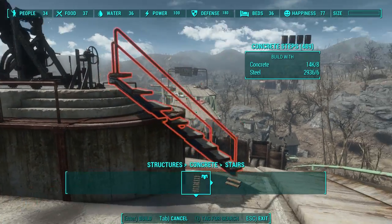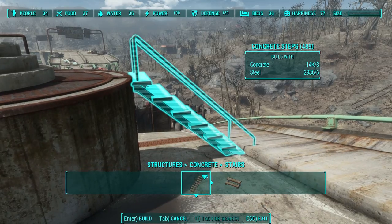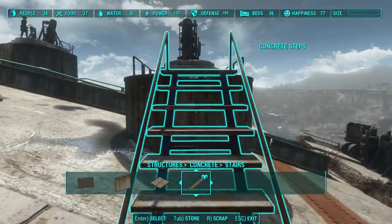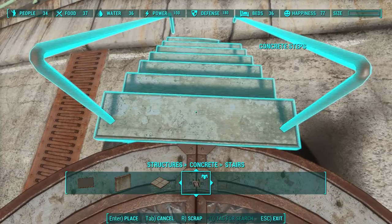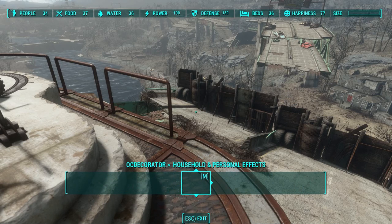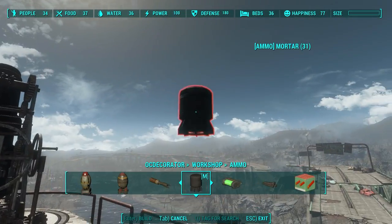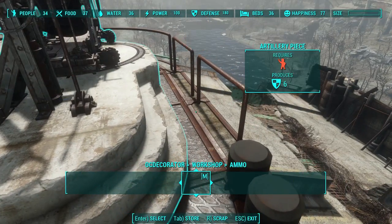Let's use these great stairs that came with Wasteland Workshop. They don't snap very well to the curved pieces, but they're still very forgiving when it comes to clipping. Just angle it the way you want it to go. Let's straighten it up just a tad — it's nice and forgiving. No line of sight issues, it's working perfectly. And if you wanted to, you could use OC Decorator to put some mortars down there. Let's go to Workshop, Ammunition. There we go, we've got some mortars. This is looking pretty good.